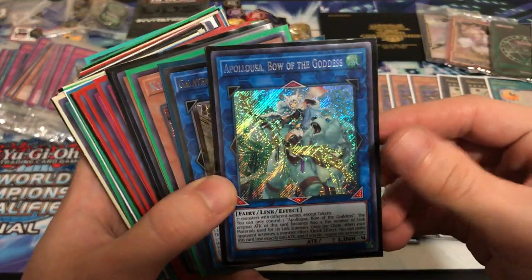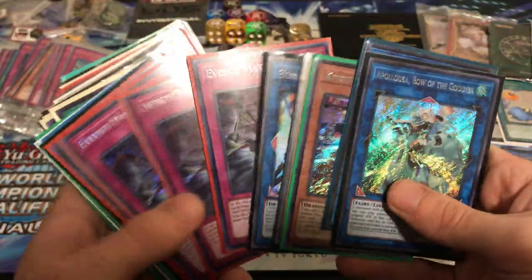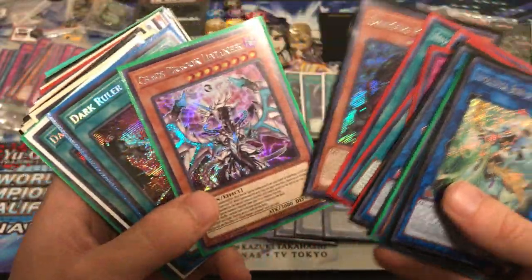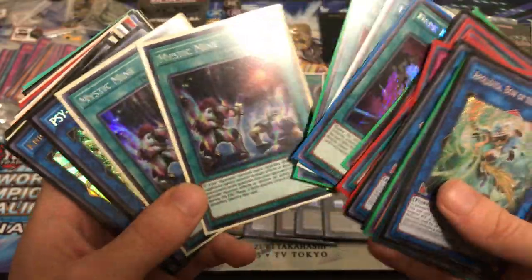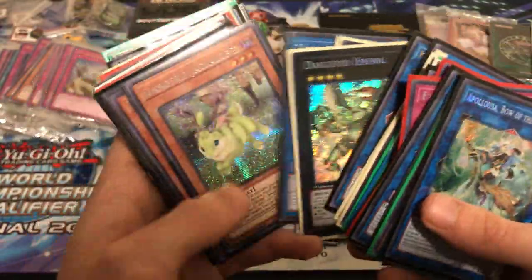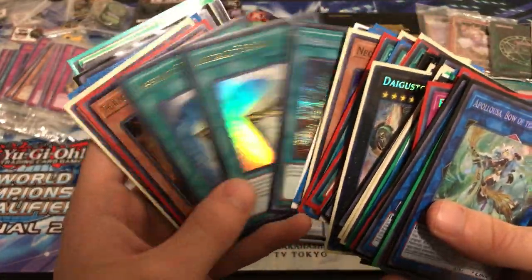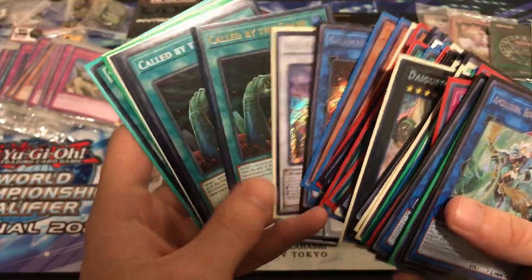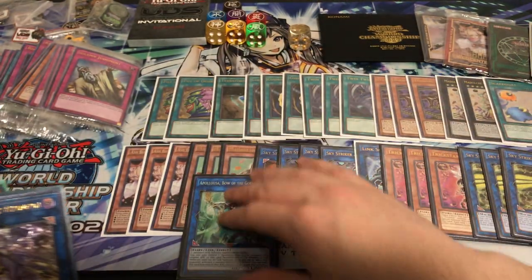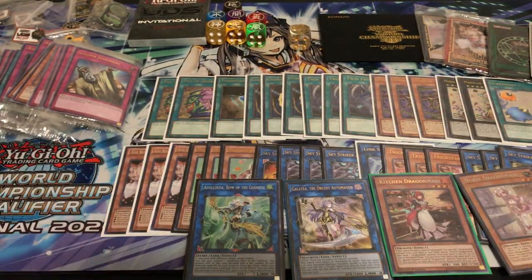Then we have Appaloosa, Galatea, Kitchen Dragon Maid, Nurse Dragon Maid, Moral Sword, Evenly Matched, Invocations — those are pretty expensive for the Supers. There's Bigfoot, another Levineer, Dark Ruler No More, Mystic Mines. Some really cool stuff in here as well. That was the first two stacks and we still have some pretty good ones to go.